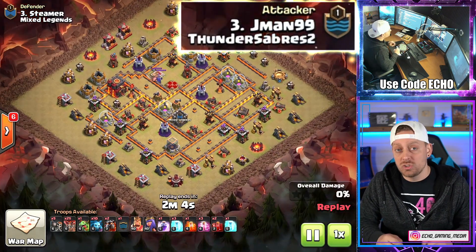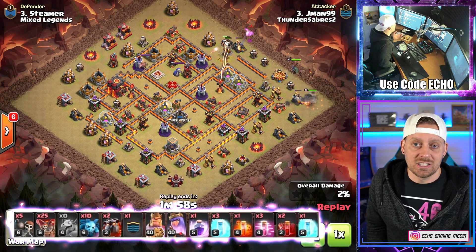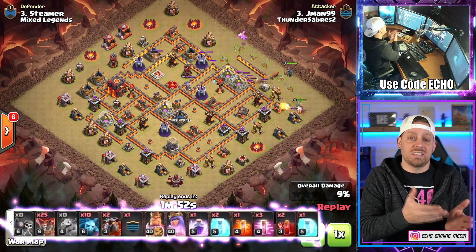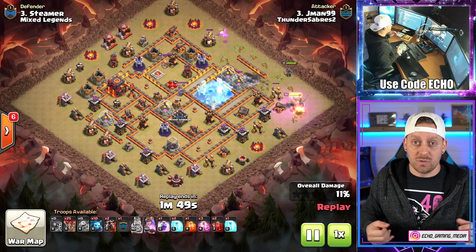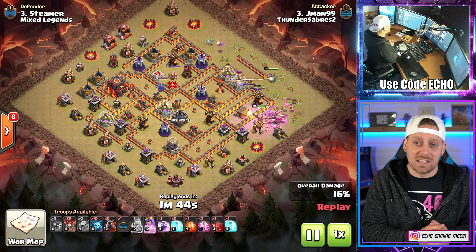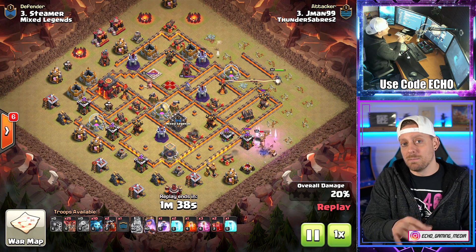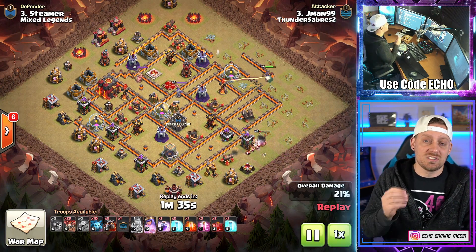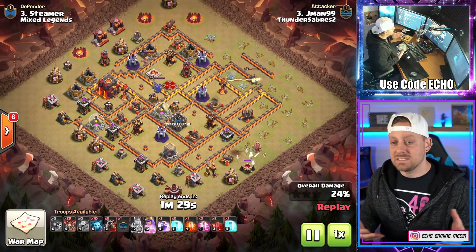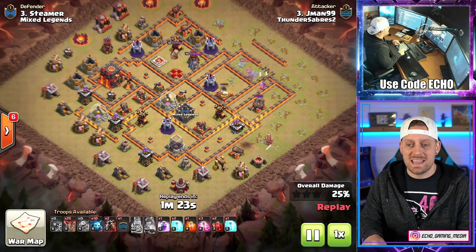Jman99 coming in with the Sui Lalo at Town Hall 10. We say this all the time on the channel — Lalo is the best strategy in Clash of Clans, talking about strategies across the board, which means not just good at one Town Hall level, but Lalo works literally everywhere. When you can Lalo, you should Lalo. When you can practice Lalo, you need to practice Lalo, because if you don't practice Lalo, you fail at Lalo. It's probably the most difficult strategy to execute, but it's also the strongest if you get good at executing it — if the base lends itself to Lalo.